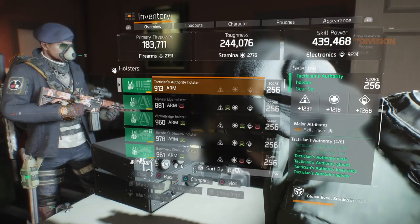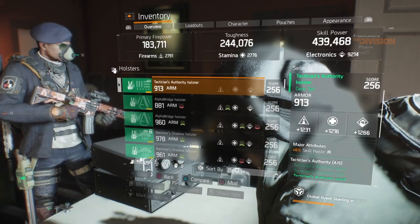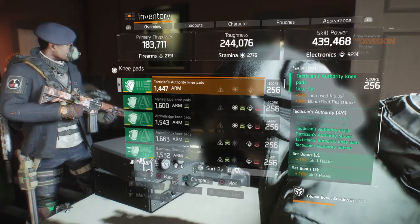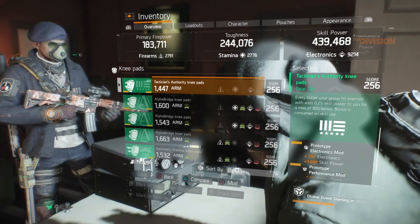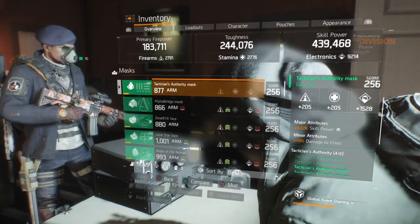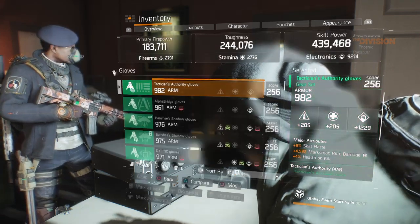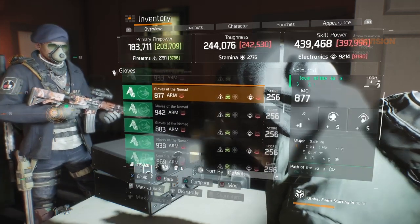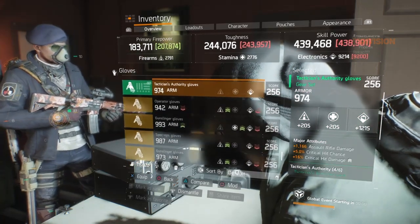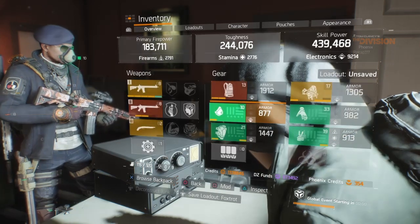For the holster, I have skill haste. You can roll health on here but there's no point — you're gonna have low toughness and health no matter what, so just run skill haste 4.0. For knee pads I got skill haste with electronics. Electronic skill power mods on the mask as well — everything's rolled for skill power electronics. Same with the gloves — I could get higher electronic rolls on these but the better ones are on my other account.